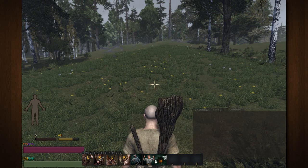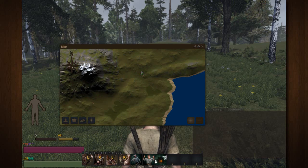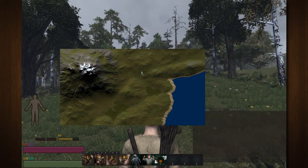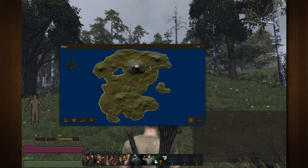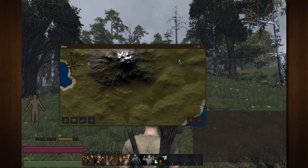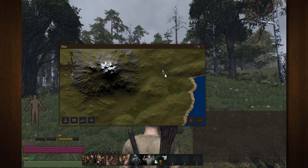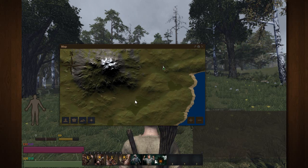Once you have the shovel equipped, go to your map by clicking M. Once you have your map open, if you are currently in tab mode, you're going to need to hit Tab to unlock your cursor. Traditionally your map will be zoomed in — zoom in as much as possible. What you are looking for are little brown scars in the earth, like this and this. That is where you are going to find clay.